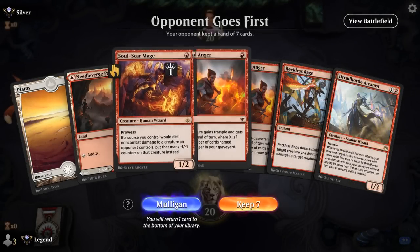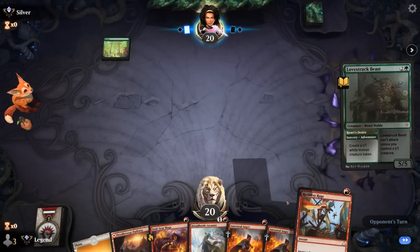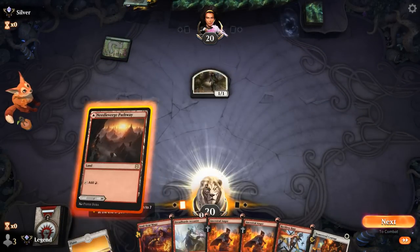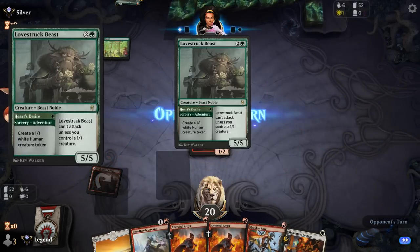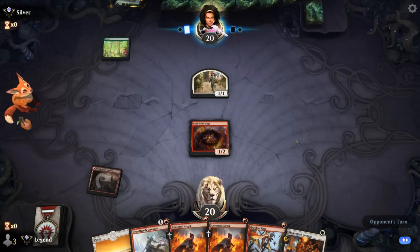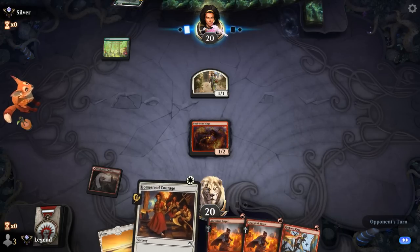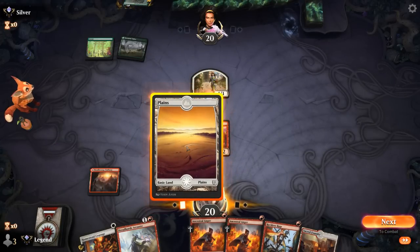Game 2: we're on the draw. Hand seems fine — Soulscar Mage into Arcanist with Reckless Rage as removal. The ability from Soulscar Mage is also going to come in handy to potentially shrink down something like a beast. Opponent doesn't have the most exciting turn two.